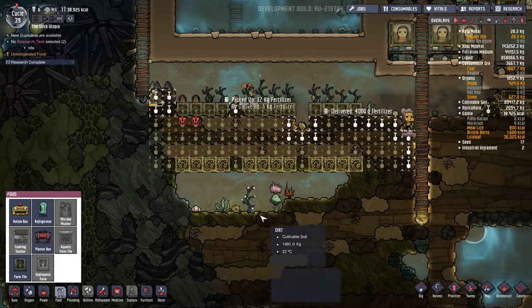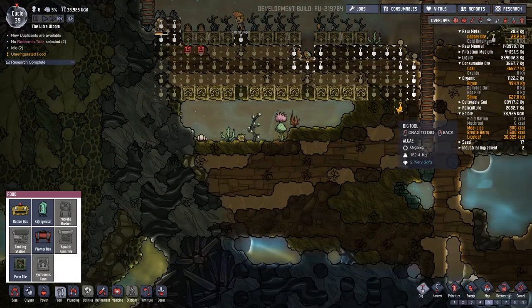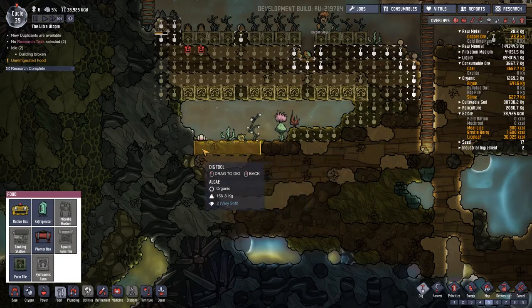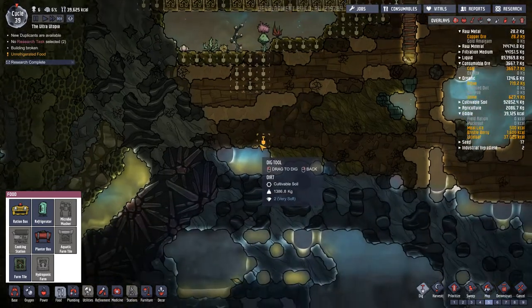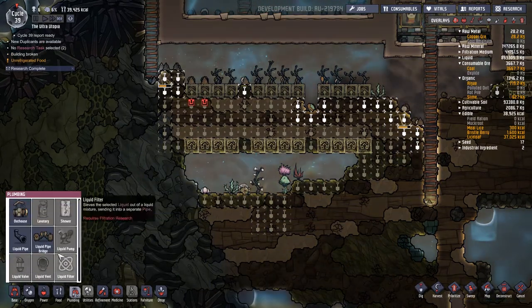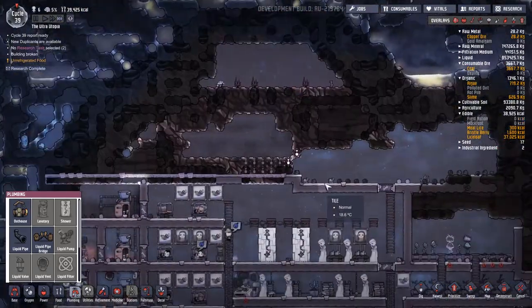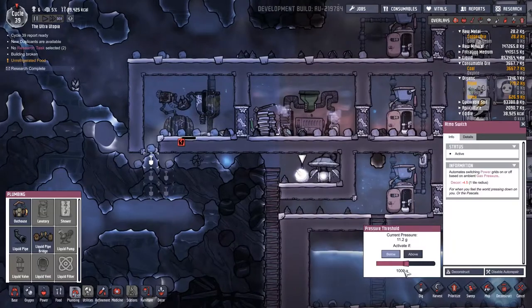Also looking at this, we've got a nice little funnel on the go there. First I'm going to dig out all this algae - our algae is gold for us so we're going to keep hold of all that. But that means there's this area here - I'm going to dig that down to three. Carbon dioxide can float in. What are we missing? Raw metal - I think we're going to have to tell some people to dig this out a little bit more.